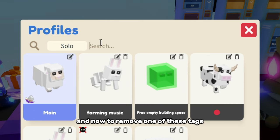And now to remove one of these tags, you just click backspace, like removing any word.